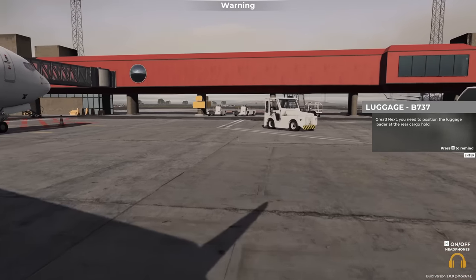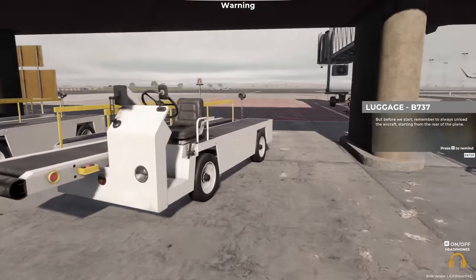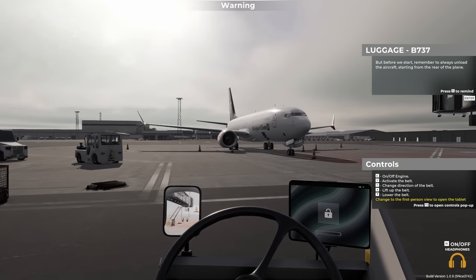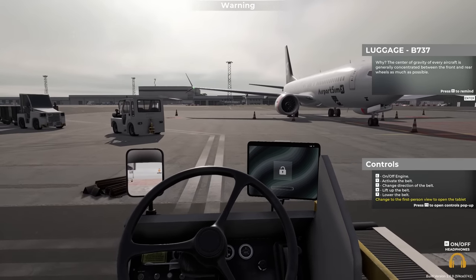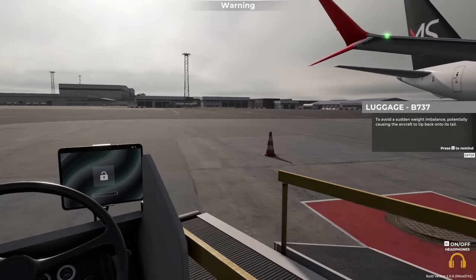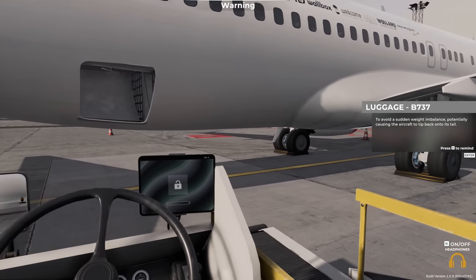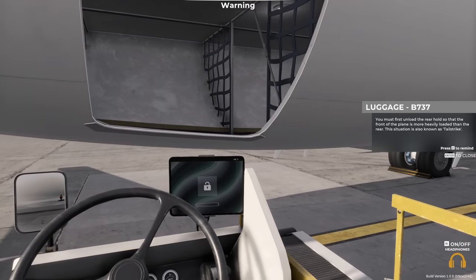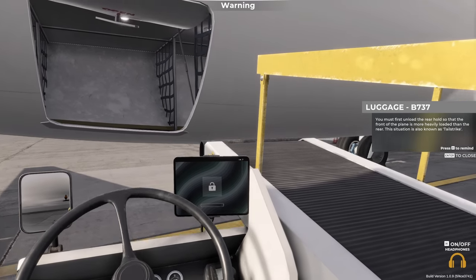Remember to always unload the aircraft starting from the rear of the plane — otherwise it'll fall over. Every aircraft's weight is generally concentrated between the front and rear wheels as much as possible. To avoid a sudden weight imbalance potentially causing the aircraft to tip back onto its tail, you must first unload the rear hold — as JetBlue found out. This situation is also known as a tail strike.